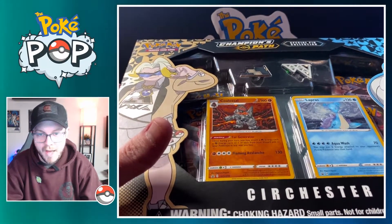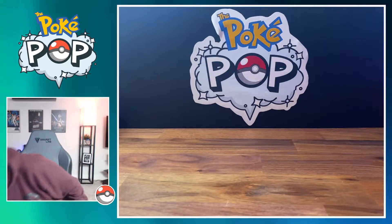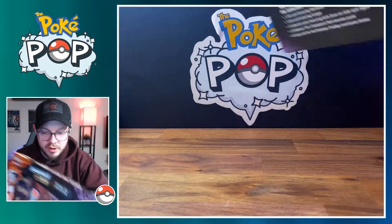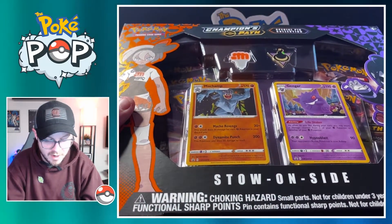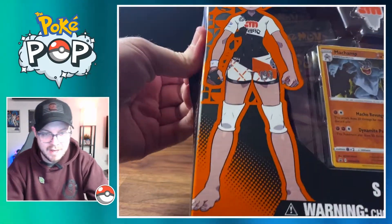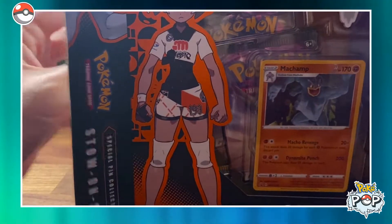So again, we have 10 chances to pull the shiny Charizard and I want to get right into it. We're going to open up the first one with one of my favorite Pokemon, Gengar, featured right inside. Let me go to full screen and get to cracking on this bad boy.